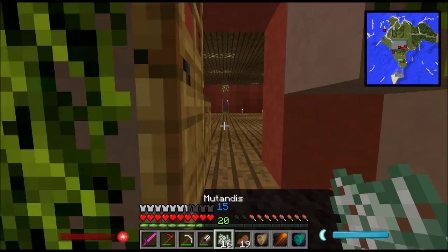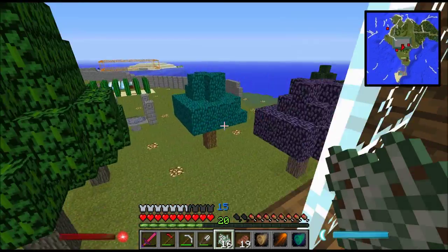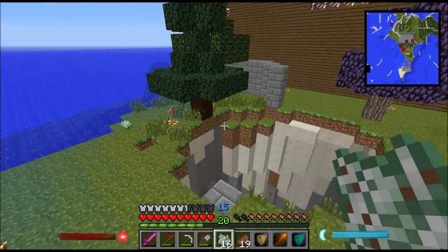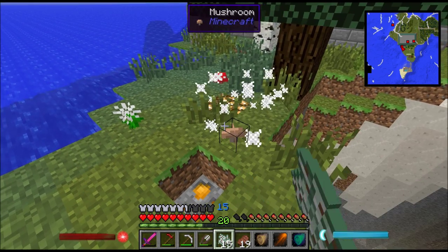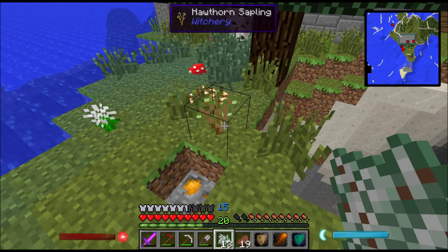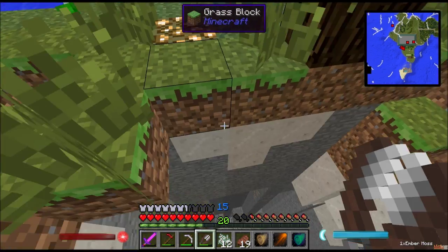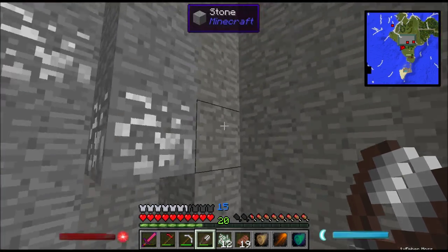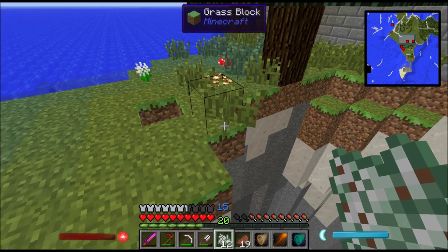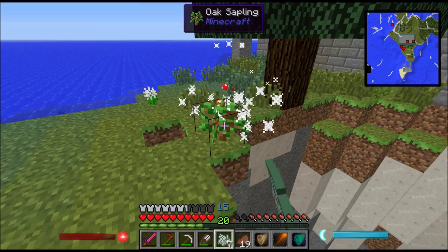What you do with mutandis is right-click any plant in the world and it will turn into another plant — it's actually really sweet. Watch this: mushroom flower... hawthorn sapling... ember moss — oh I don't have that yet. That's really cool because ember moss will actually set things on fire. A couple more tries: alder sapling, oak sapling, rowan sapling — that's all three!